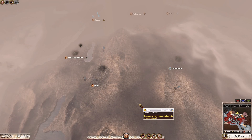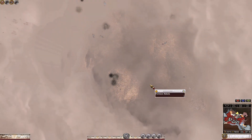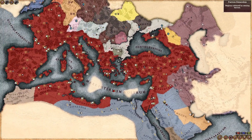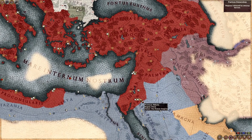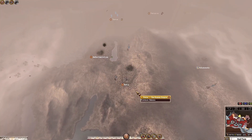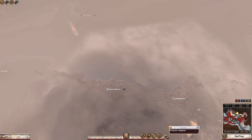Welcome back to the 21st episode of our let's play series as Roma. In the previous episode we managed to completely win the civil war against the remaining faction of Mark Antony, thereby conquering all of the Roman eastern settlements as well as pushing ourselves into Arabia Petrea, conquering the city of Petra from the Nabataeans.